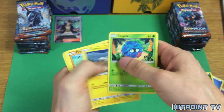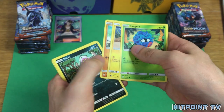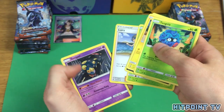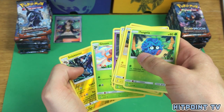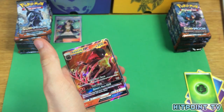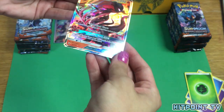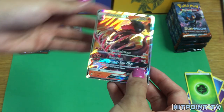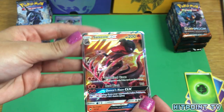Tangela, Tynamo, Crabrawler — I'm sensing a pattern, lots of Crabrawlers. Inkay, Ledyba, Lana, Seviper, Gloom. Oh, I see foil — Salazzle GX! Beautiful, we got one of him in our previous video. The regular GXs aren't textured. Two in a row!